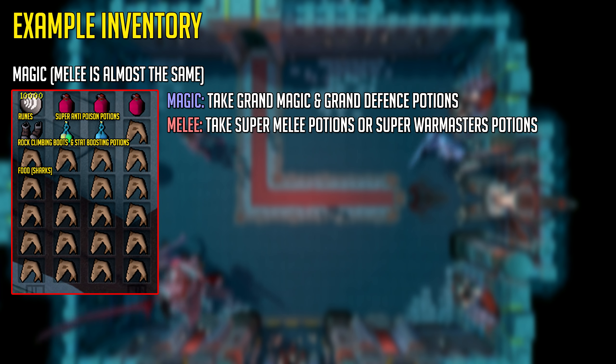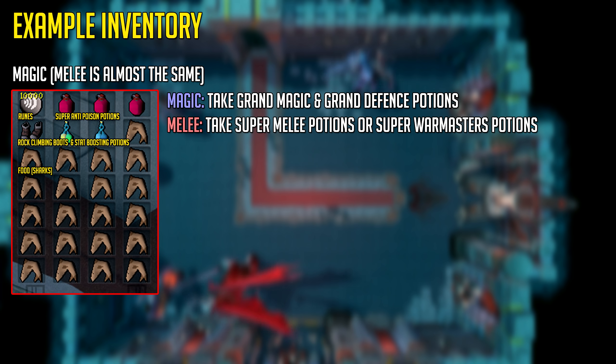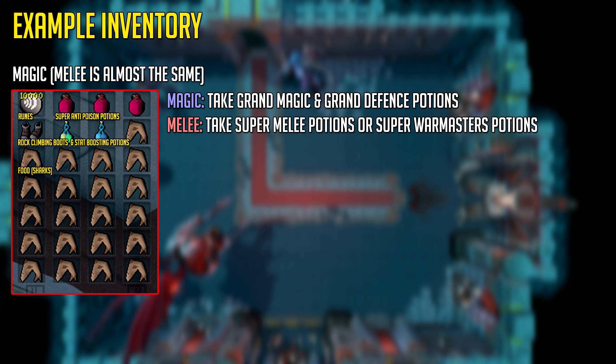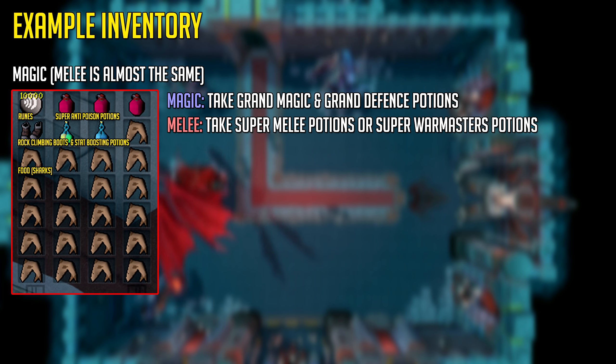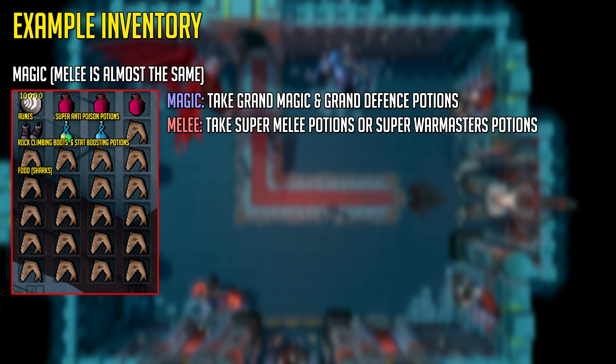Here's an example inventory setup, though there are many different ways of setting it up. For magic you want to bring runes, your rock climbing boots to access the Godwars dungeon, some sharks or other food, a defense potion and a magic potion — in this case a grand magic and grand defense potion which you can buy off the Grand Exchange — and super anti-poison potions, in this case being free flasks. If you're going with melee, take super melee potions or super warmaster potions, which are basically budget overloads. Do not bring prayer potions because you do not want to be using prayer at this boss, as he will deal big hits on you with his special attack.